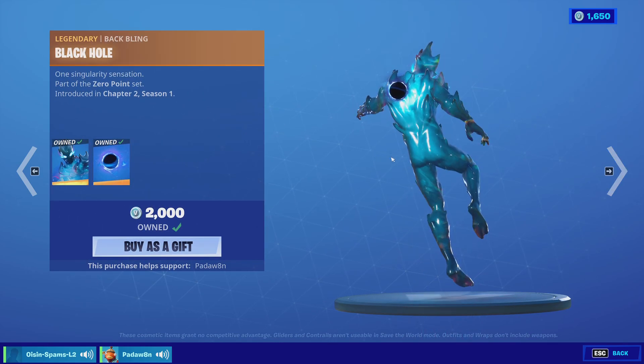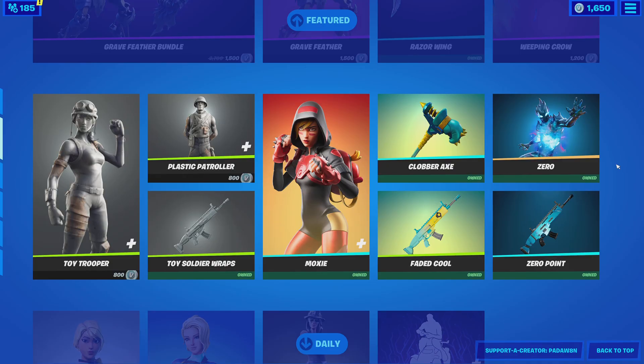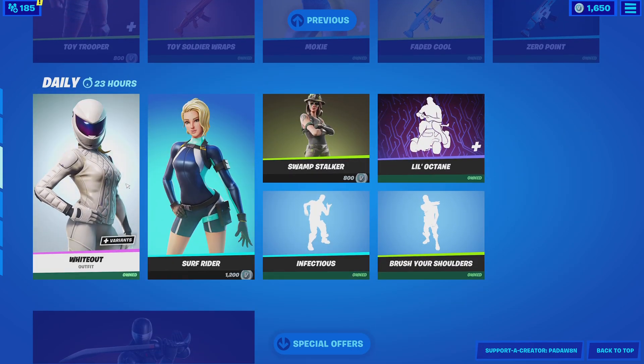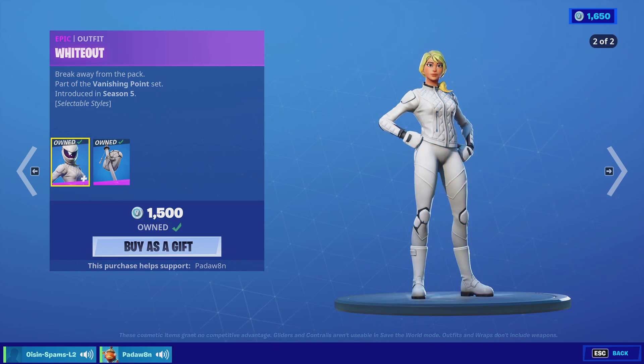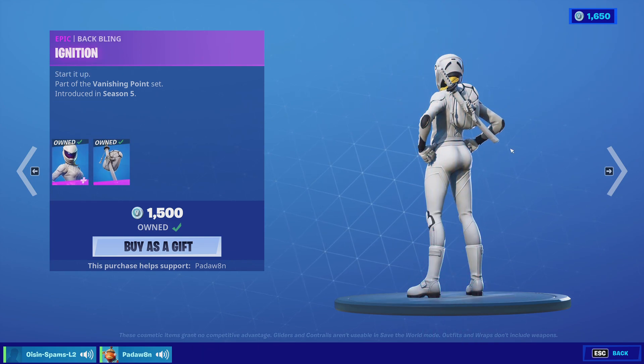We got the Zero skin with the Black Hole back bling and the Zero Point wrap. And we got the Whiteout with hat on and hat off styles, and the Ignition back bling.